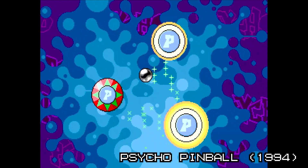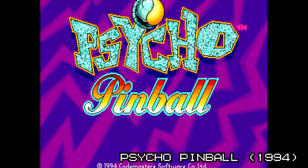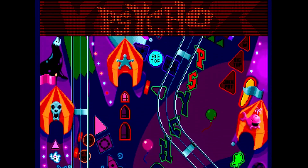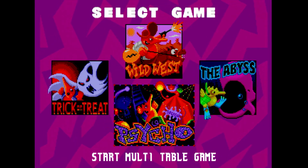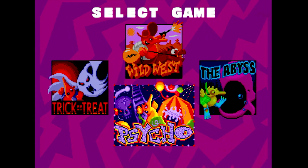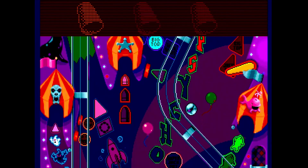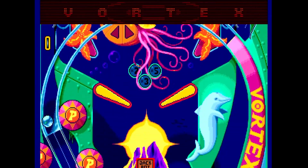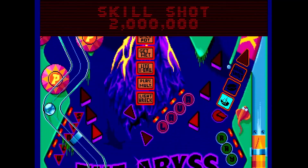Next up we have Psycho Pinball, published by Codemasters in Europe in 1994. Here we have a somewhat more traditional pinball experience in a similar vein to Pinball Dreams, with four themed tables: Wild West, Trick or Treat, The Abyss, and Psycho. Psycho is somewhat unique from the others in that you can transport yourself to the other three tables during a run. Other than that and a handful of arcadey minigames, there isn't anything too special to get excited about here.